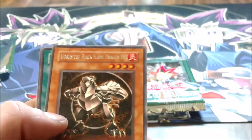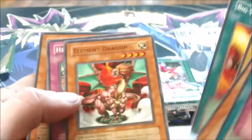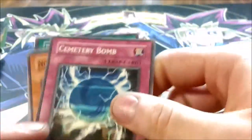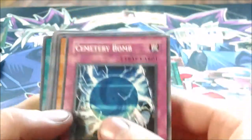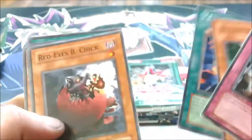Horus the Black Flame Dragon Level 4 — that's cool, I wanted any of the Horus cards. And then Level Up, which went with the level monsters, and Charcoal Inpachi.